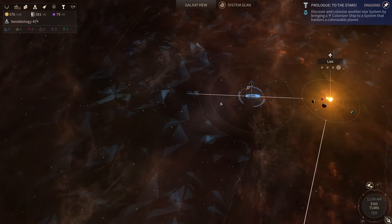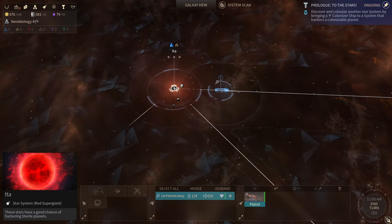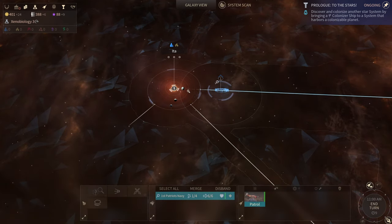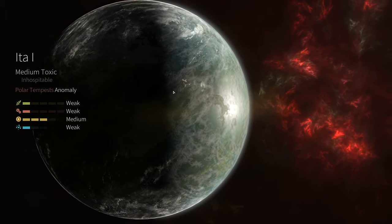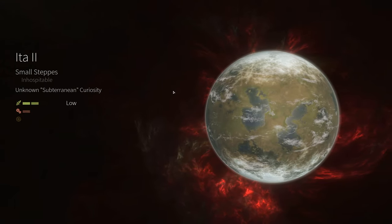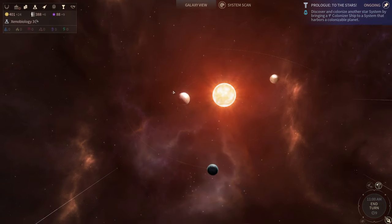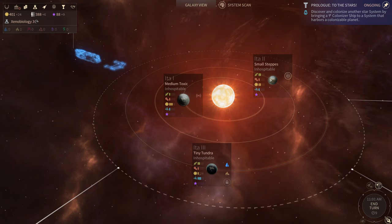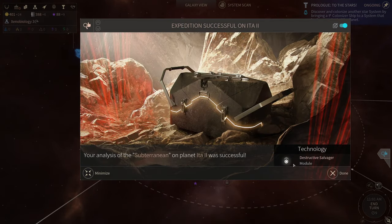Four turns left and we can move down the pipeline. Three turns. Eat-2-1 is a medium toxic inhospitable, Eat-2-2 is a small steps inhospitable. Eat-2-3 is a tiny tundra inhospitable, but it does have titanium. This is the kind of system I would actually probably ignore — it's not a premium system, too few planets and they're too small.